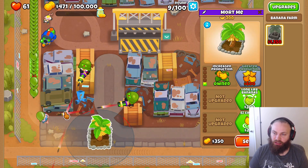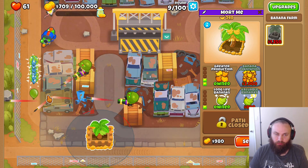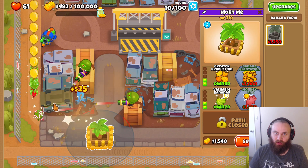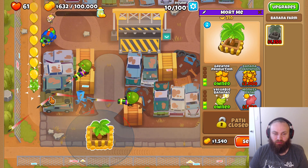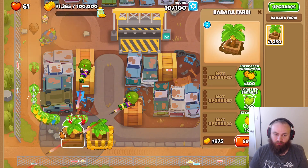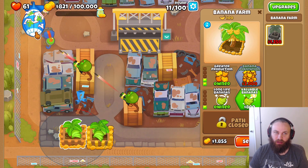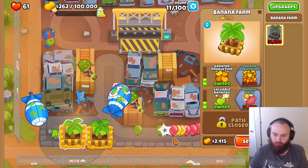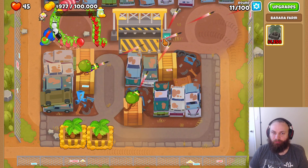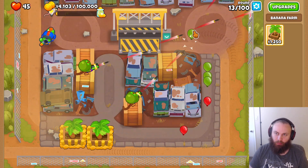We'll get increased production and then greater production. I'm going to just do banks because banks are easier. Got valuable bananas, then we'll get a bank. Before we get a bank, we're going to place down another banana farm, then upgrade it to greater production, long life bananas, then valuable bananas. Leaked a little bit there — don't worry about it.